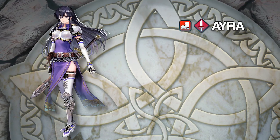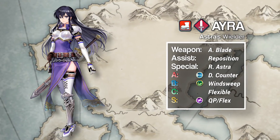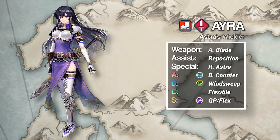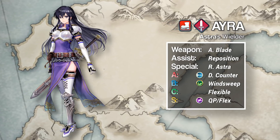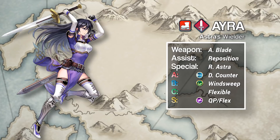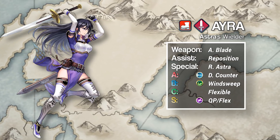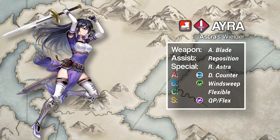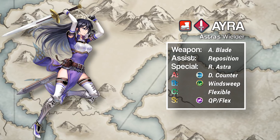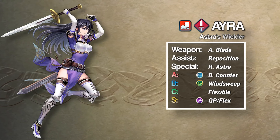Finally, we have the queen of power creep herself, Aira. Her remarkable base speed and personal weapon lets her naturally double most melee units and keeps her safe from green and red mages. Her unique special, Regnal Astra, deals crazy damage for a 2-charge skill, and it's almost always available. So why would we want to sweep with Aira? Two reasons. First, we want to run Distant Counter for score and to bait green mages on the enemy phase, so we need a way to stay safe when attacking on player phases after that. Second, all the new and powerful red units are bringing Swordbreaker back into the metagame in a big way, so with Wind Sweep we can sidestep that problem altogether.